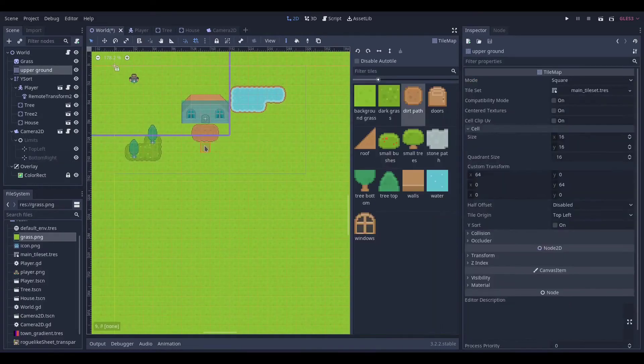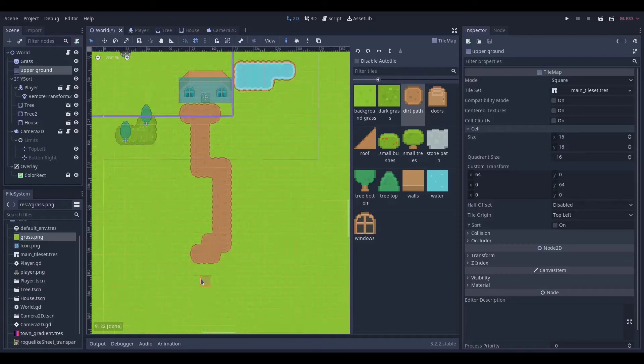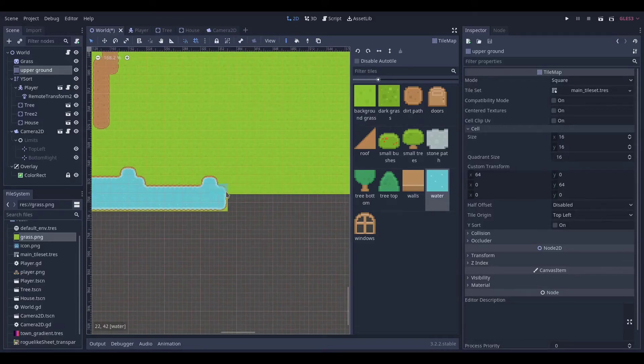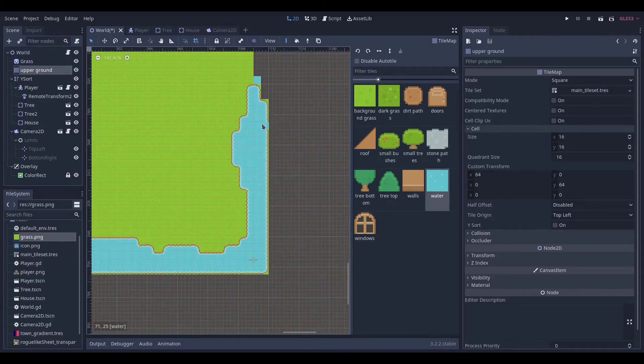I then set about creating a basic layout for my world with a path going down to the starting area that the player would spawn in. I had some interesting issues with my auto-tiling but decided to just work around these instead of actually trying to fix them.